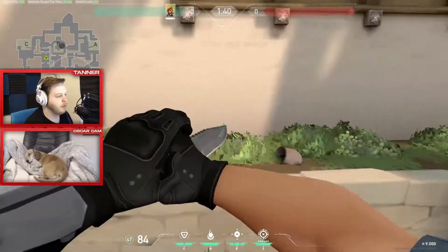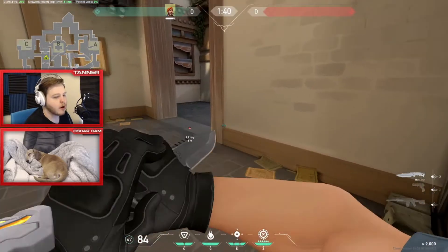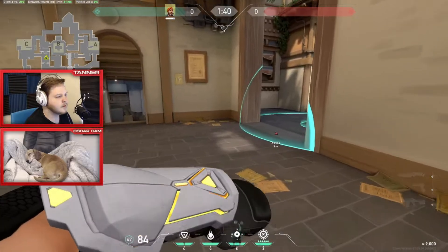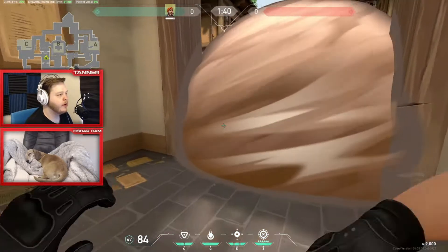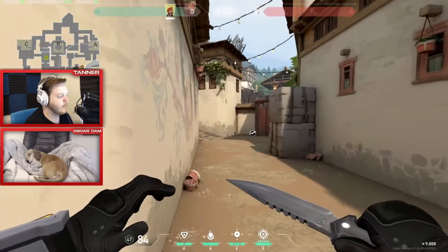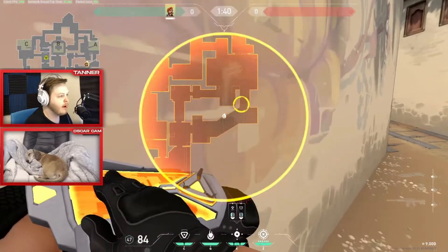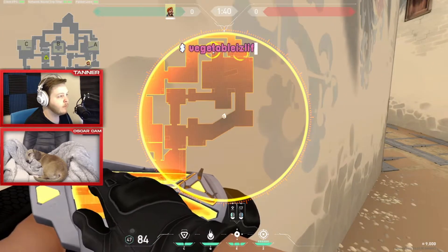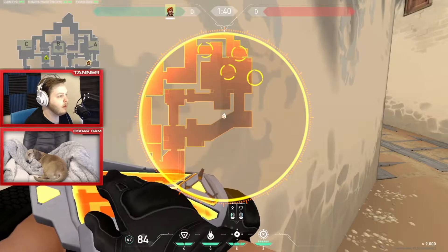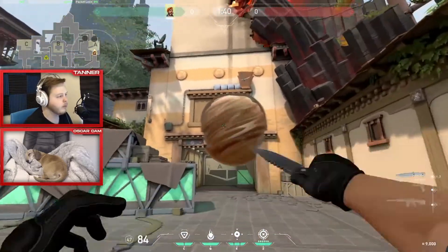Now for the A site take — executing A site is kind of difficult on this map. You generally want your Cypher, Jett, or Omen to smoke the cross every single round at the start. Cypher caging the cross is common, but if you don't have a Cypher, smoking the cross every round is very useful. At the start of the round, the enemies only have the option to see you cross to short or peek you — so if one person comes down and four people are shift-walking, as soon as they peek they'll die instantly.